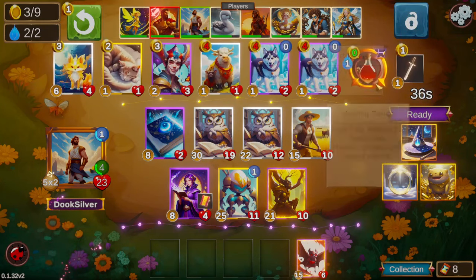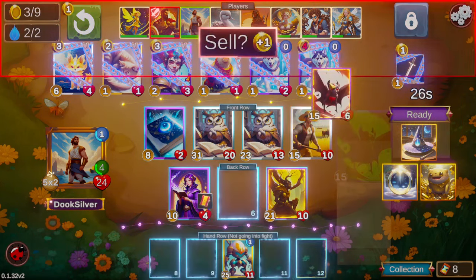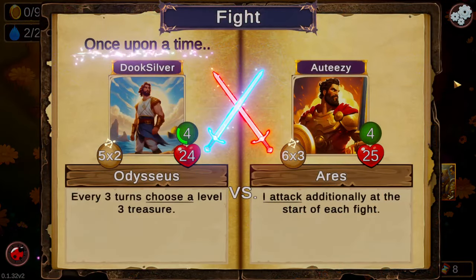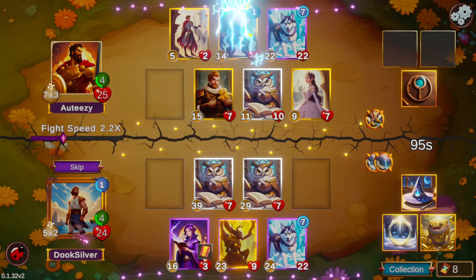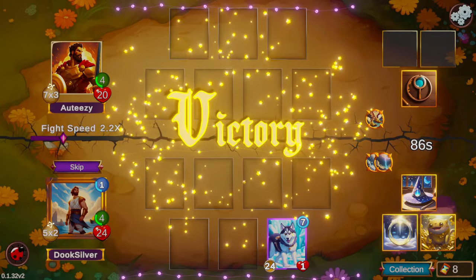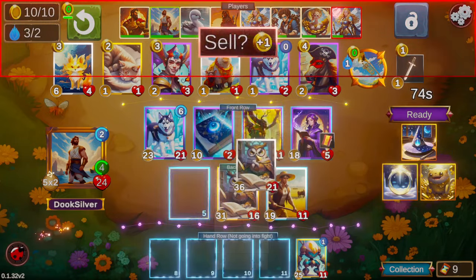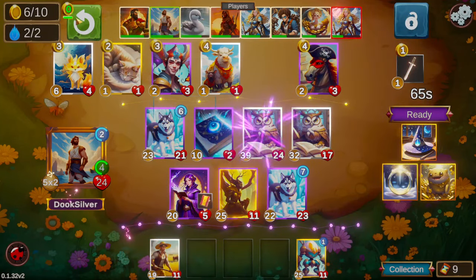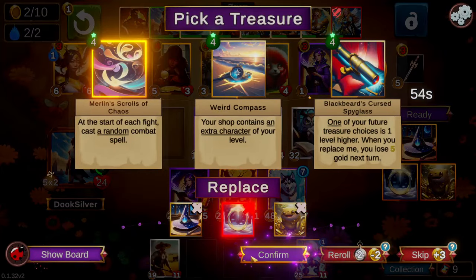We just want to pick up all the Book Mages we can at this point. A shop with a pair of Huskies is a little too good to ignore, so we pick one up and lock for the other. It might have been worth selling the egg for the item, since you at least get to put stats on the board. Locking for the second Husky works out well because they both want to be in the same slot, so having them staggered by one turn means they can chase each other around the board.